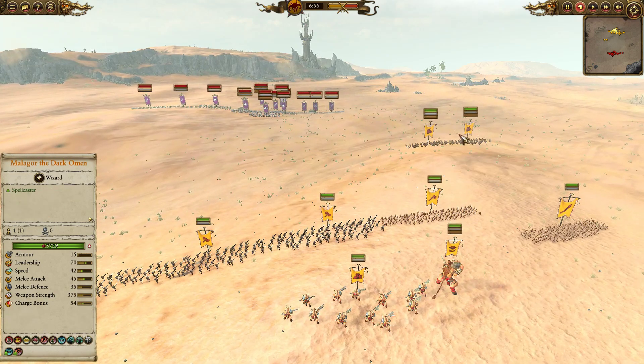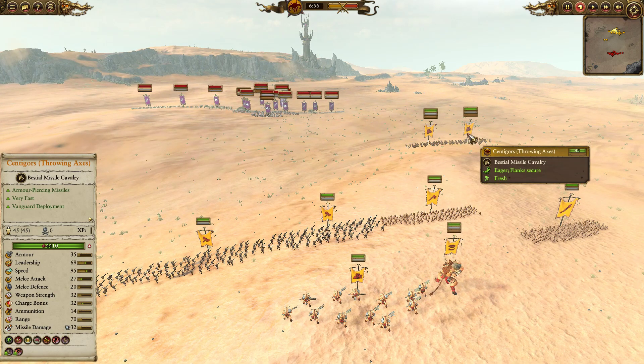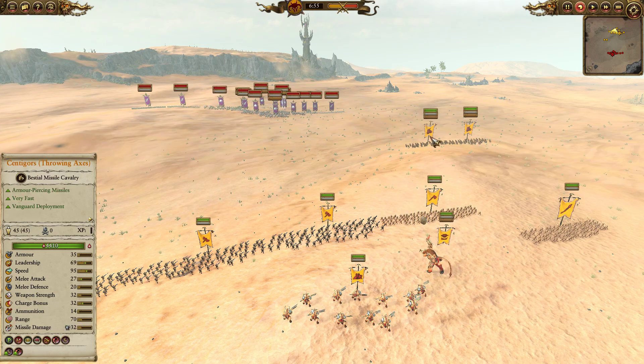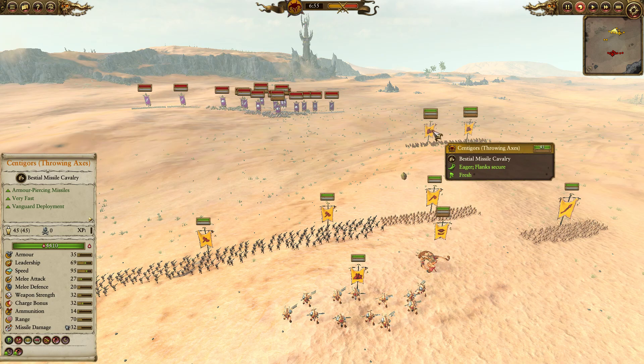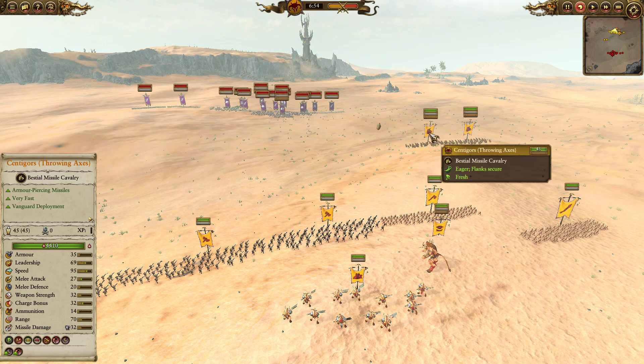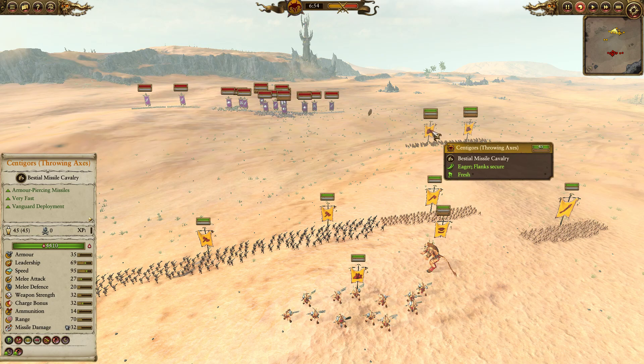Out in the front we do have two units of Centigors with Throwing Axes. These guys are obviously pretty decent against stuff like dragons or against heavily armored troops, and they can chip away at, say, Blackguard — which would give this army a big challenge — or Harganath Executioners. They're actually still pretty effective at shutting down Dark Riders, just because they're so quick and their melee stats are decent.